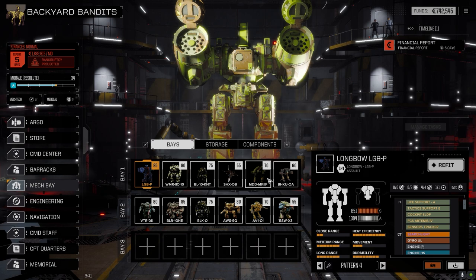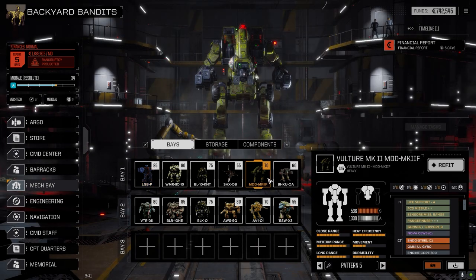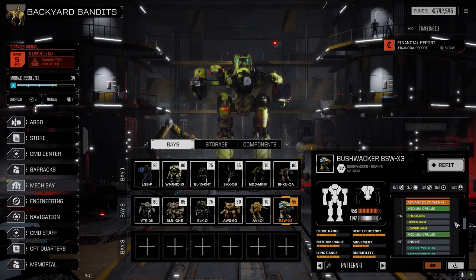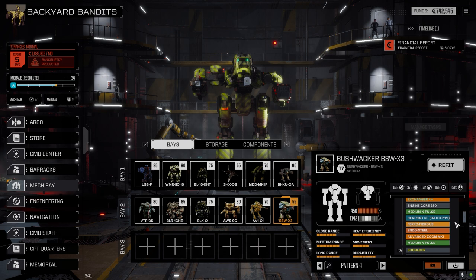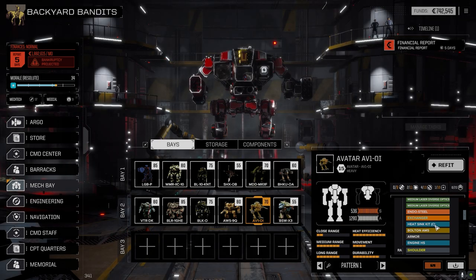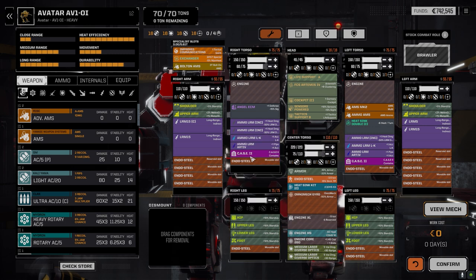Let's go to the mech bay — I've made a couple changes. We picked up the Vulture and the Black Hawk, so I pulled out one of the Bushwhackers — the Gauss Rifle Bushwhacker — and kept the MRM 33 with three medium pulse laser Bushwhacker. I also pulled out the Archer and swapped its loadout into the Avatar, which used to be the MRM build. Now the Avatar is basically an upgraded Archer: AMS Mark II, LRM 50 boat, plenty of ammo, LK incendiary, some Artemis ammo.